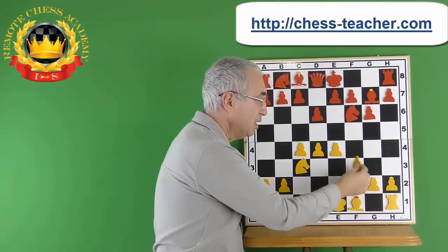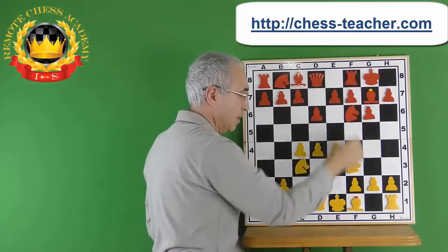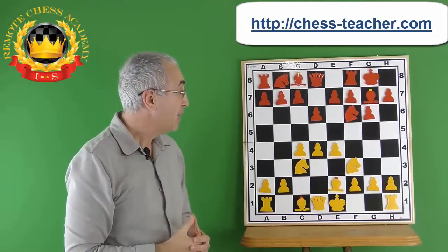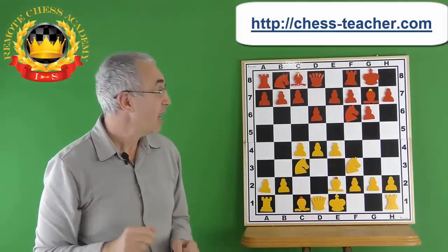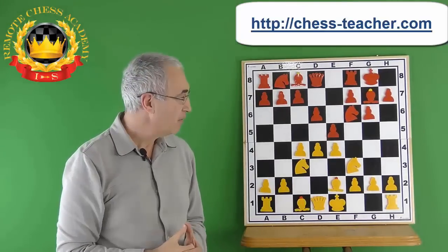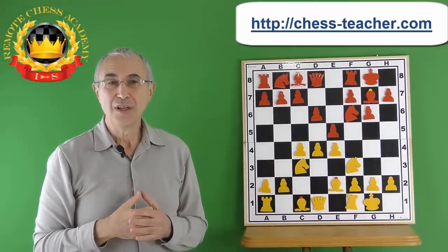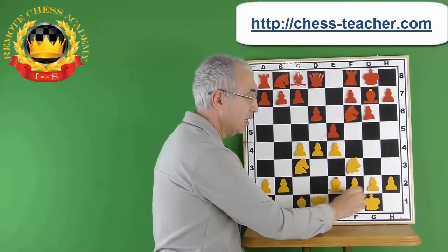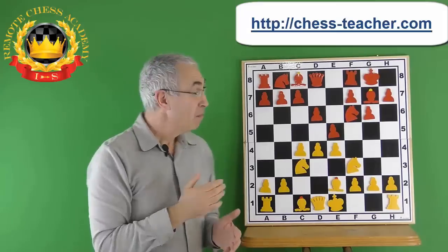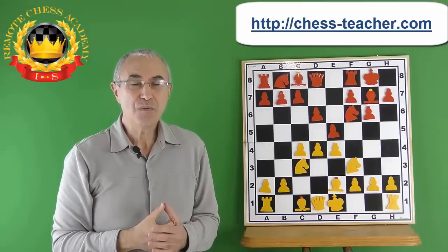After Black plays d6, White continues with Nf3. Black castles and the bishop goes to e2, and now White is ready to castle as well. The time has come for Black to start challenging White's center — pawn from e7 to e5. White castles. Maintaining the pressure. When it comes to chess, a lot is about counting. In this position, White is attacking the pawn on e5 twice — with a knight and a pawn — while Black is only defending it once with a pawn. So what happens if White decides to snatch a pawn for free?